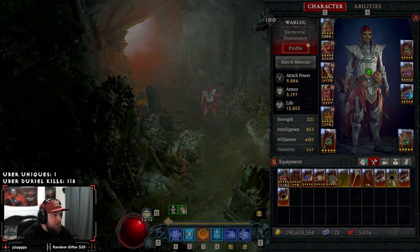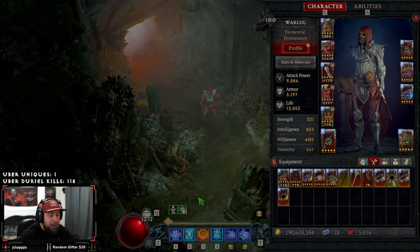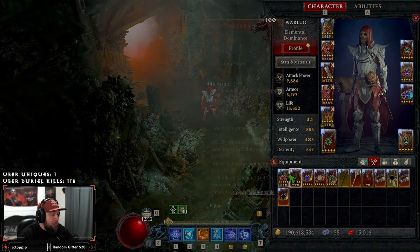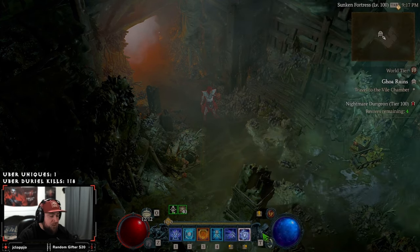If you choose to use the Sorc and Ball Lightning for your Abattoir — and yes, there were some people in the comments who really hated how I pronounced it — I'm gonna butcher it like five different ways just to make those people feel special. So we're gonna rock this thing, this is gonna be super fun.